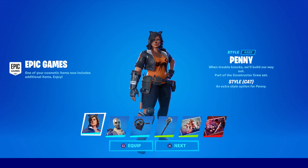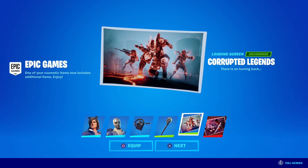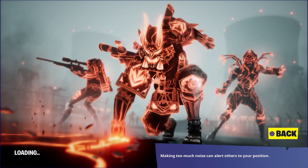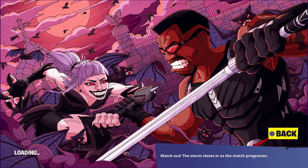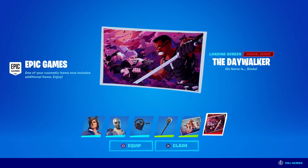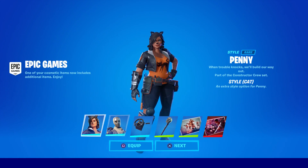Next time he or she comes to the item shop, you'll obviously get these styles with the skin if you buy it. We also got two loading screens - the Corrupted Legends screen for the pack, and the Daywalker, whose name is Blade, which I think you get for buying the Blade bundle. You can see the bats biting him in an epic duel - not too shabby. All these things are free if you already own them.